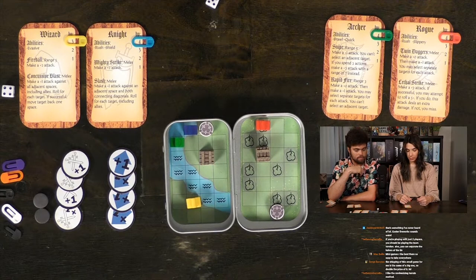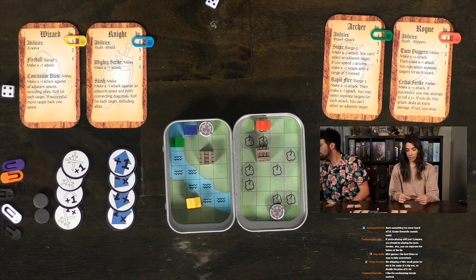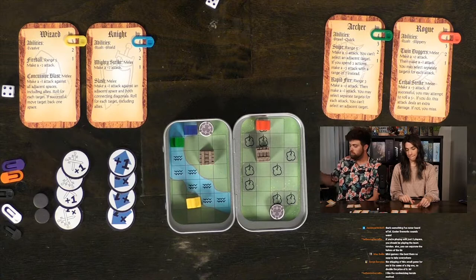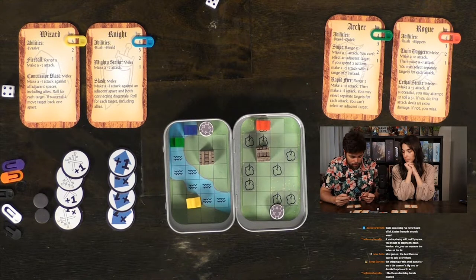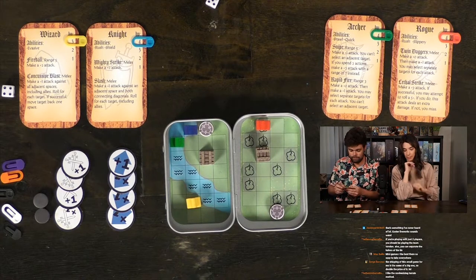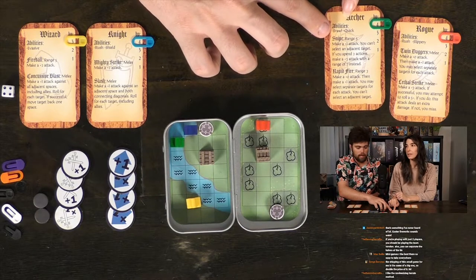Each character has special abilities. My wizard has Evasive — she can move diagonally. My knight has Rush and Shield — Rush means if I use both actions for movement I can make a plus zero melee attack; Shield adds plus one to all defense rolls. My archer has Brawl and Quick — Brawl is a plus zero melee attack for one action; Quick means I can move three spaces. My rogue has Rush and Slippery — Slippery adds plus two to range defense rolls.